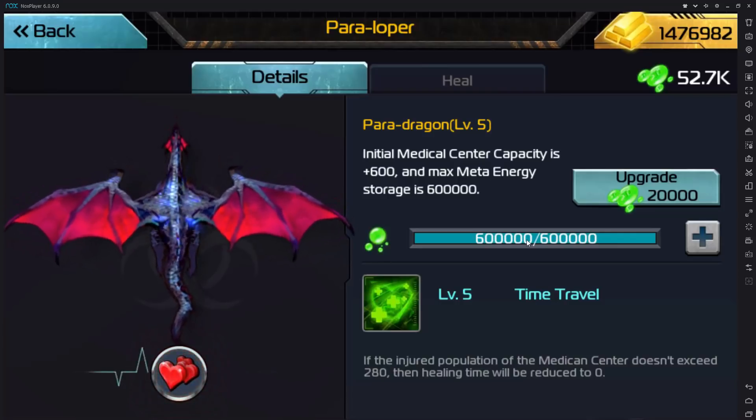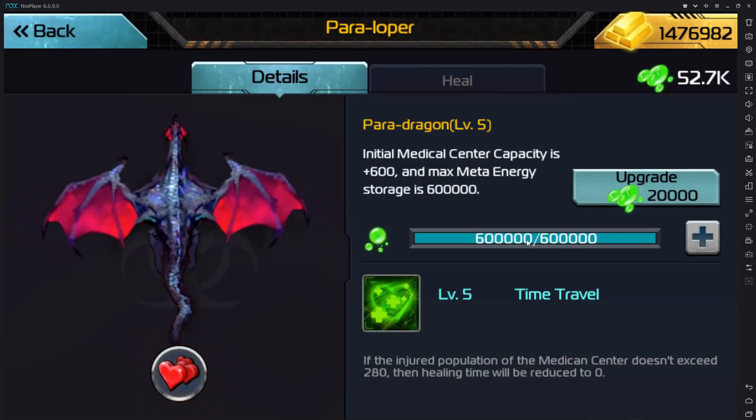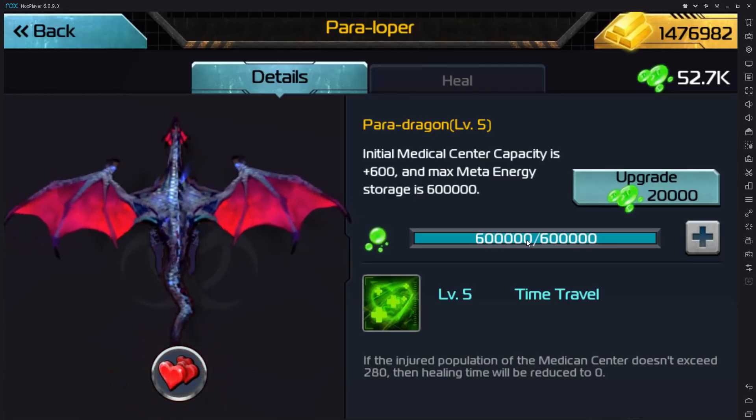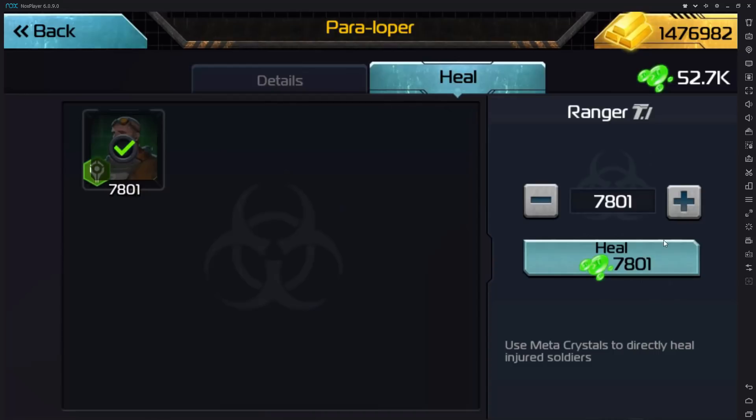In the details tab you can see that the storage of your energy is limited. From my personal experience I recommend you don't level it up any further than level 4 or 5, or even level it up at all, to be honest. Plasma you don't really need — it is used to speed up training troops and speed up healing troops. Don't confuse this with healing in the heal tab, because when you try to heal in the heal tab in the Paraloper function you actually use crystals, not plasma. Be careful with that.